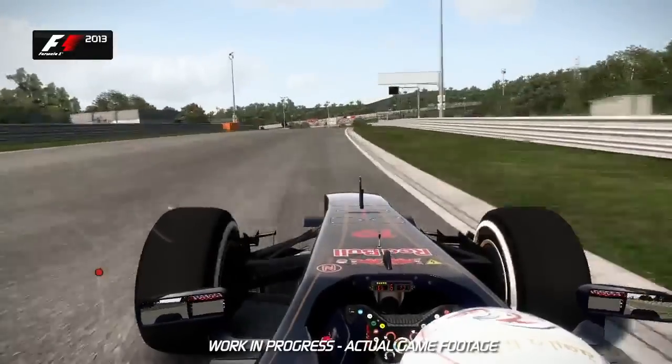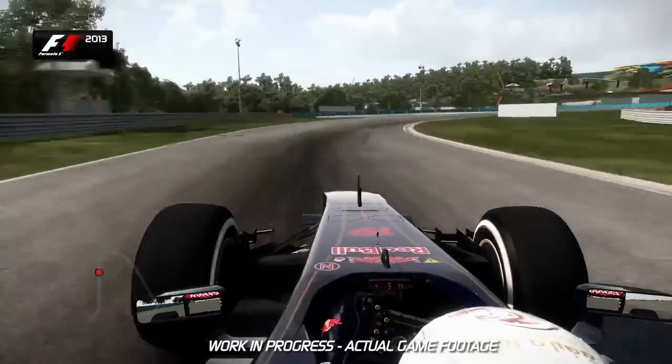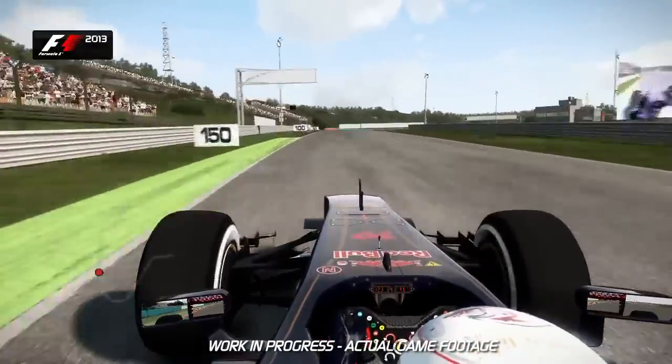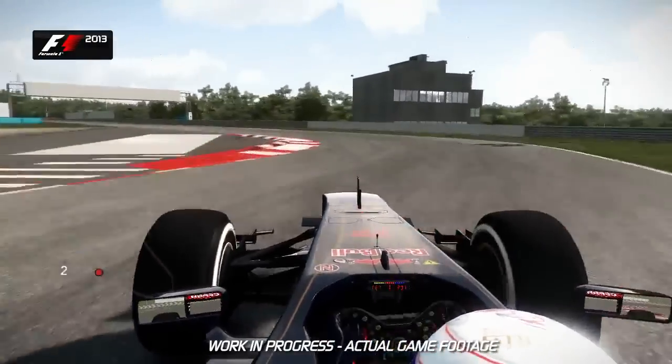An awesome corner taken in fourth gear. Watch out for the exit curbs before Turn 5. Slow it all down now and use a lot of the exit curbs again before the run up to the very tricky right-left chicane of Turn 6 and 7. Don't use too much of the curbs there at slow speed — it will upset the balance of the car.